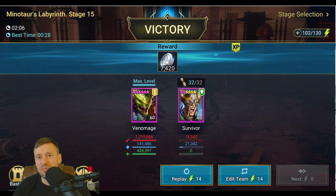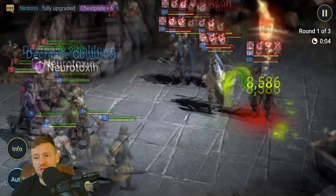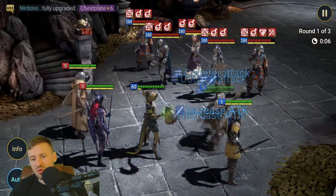Venom Age can also solo Minotaur, which is great if you're mid to early game. Two minutes is a bit slow toward end game, but it's still decent. If you brought in four champions it'd probably be quicker since you'd cycle through abilities faster. This is a great way to level up your champions and get their masteries done at the same time. And here's the Dragon 20 solo run with Venom Age — we've got food champions on the side.